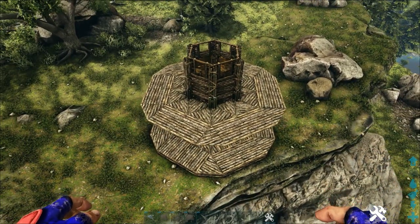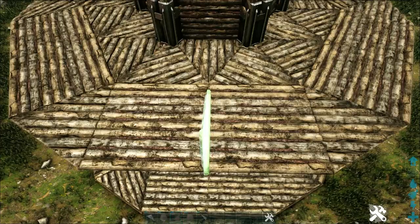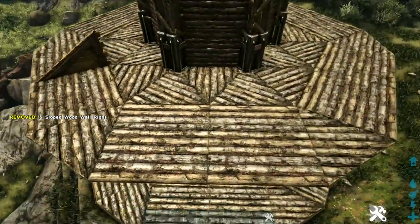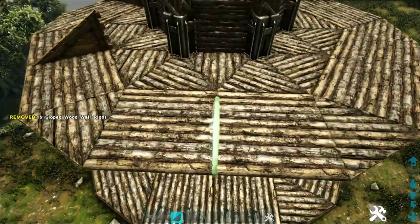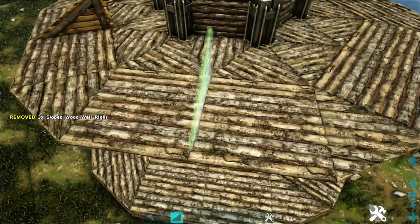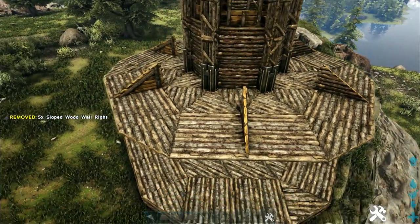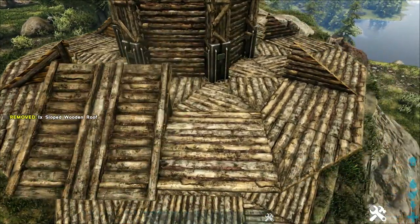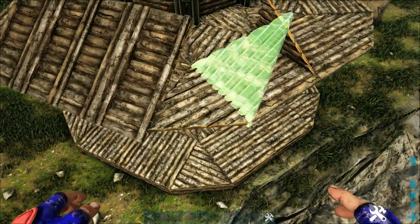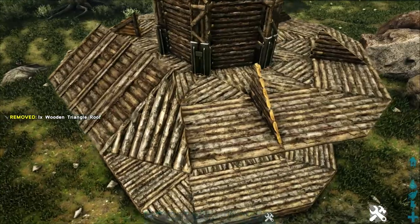Now go back into one of the sides that has two normal ceilings on it and place a sloped wooden wall right down the center facing inward. Do that on every side that has the double wooden ceilings down the middle. With those placed, add a sloped wooden roof on each side of them, and also add a wooden triangle roof on the corner, flipping it around so it points upward into the build. Add those all the way around.